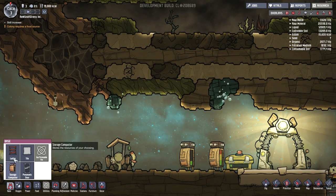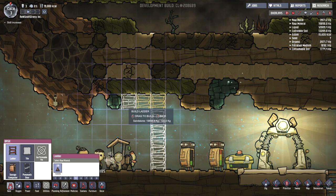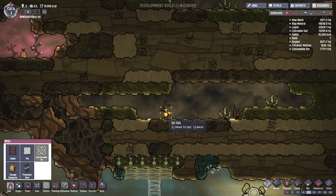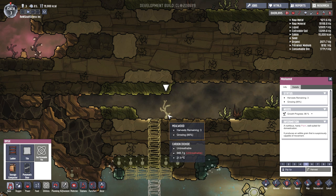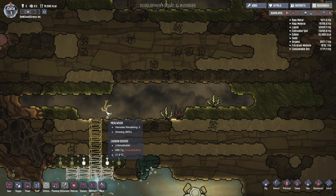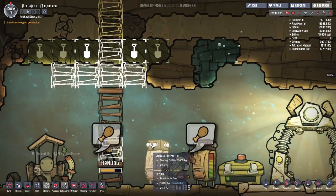Let's send some ladders up to the top. We could make some platforms using the ladders, then we can dig out this algae. And if we go further up, there's like another cave network up here, so let's build our ladder all the way to the top. I also want to collect the meal wood — there's a planter box in the food menu which can house a single plant that periodically produces food or medicine.